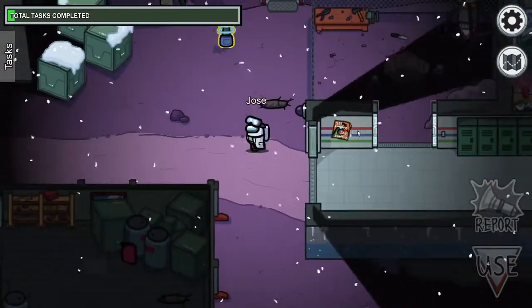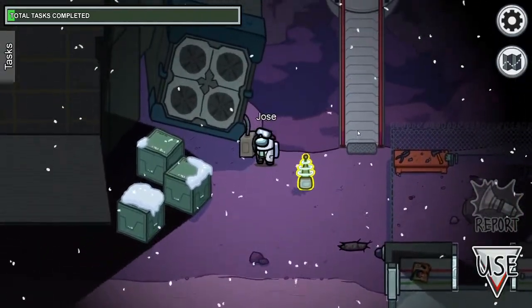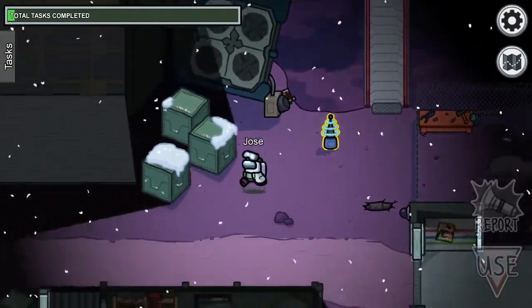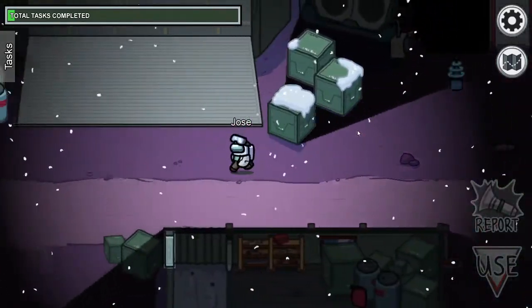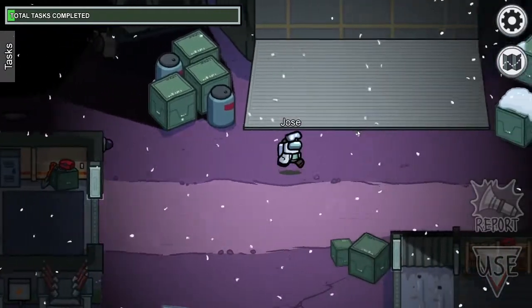Next up, we're going to go to another area — this is Right Reactor. There's another weather node here as well. This is also the area where you fill up the fuel cans, going to the right of the ship and the left of the ship. There's another refuel task here as well.